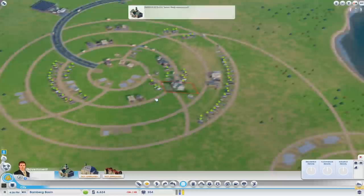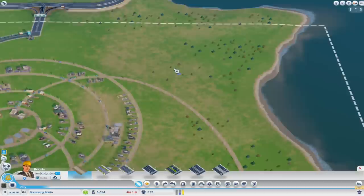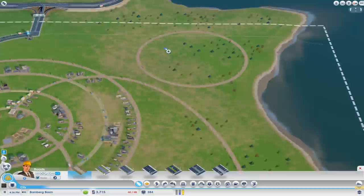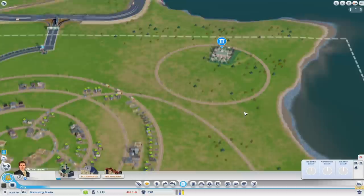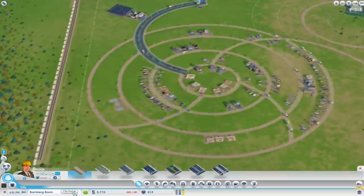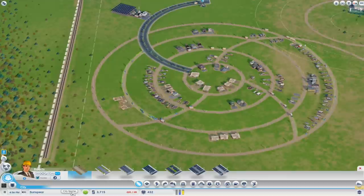We'll get a town hall - where would be a good place to build that? I'm thinking we need like a government area, so let's see if we can build another circle up here. We'll put the town hall inside that. Name your city - oh yeah, I need to name my city. So this is... Sunspear. There we go. How do we connect this to make it look good? The angle's too sharp.